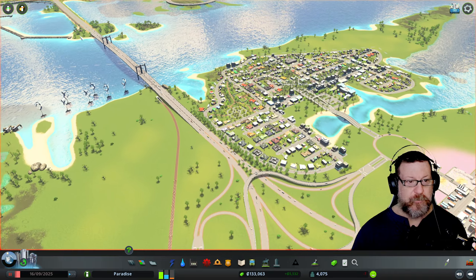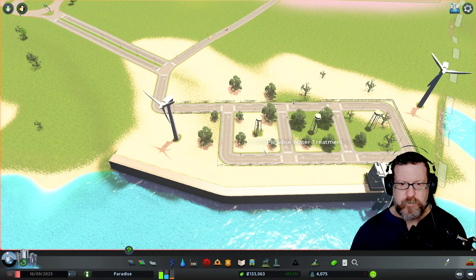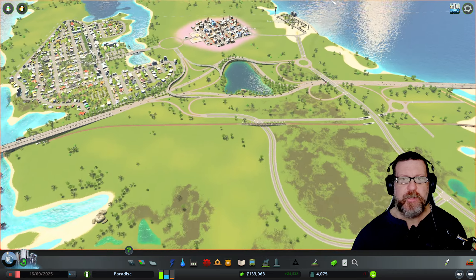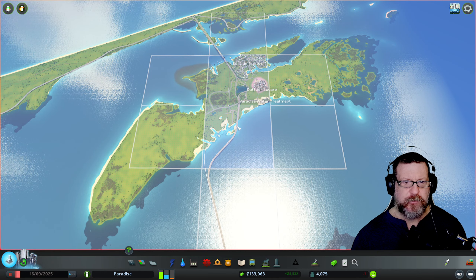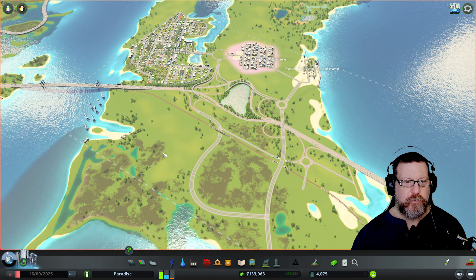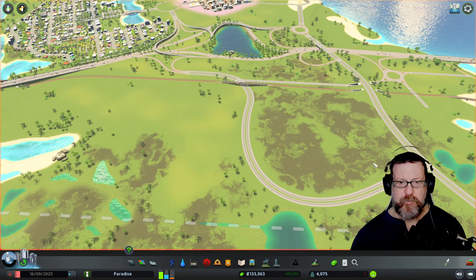We're going to work on a new neighborhood — we'll call this one 'Complete' — and slowly migrate this industrial area over here. This whole island area is called Paradise, and the water treatment is the Paradise Water Treatment. Now let me think about what I have to work with. I can purchase another tile but I don't feel like I need to yet. I'll start a new neighborhood right in here.